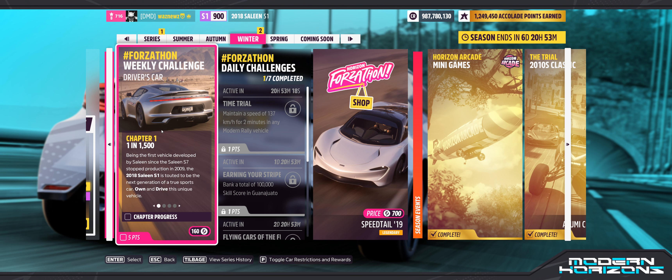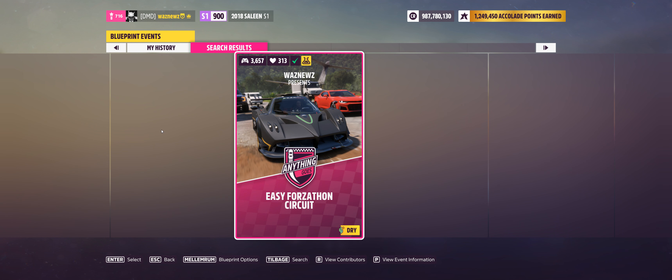Let's start with the first one - own and drive the car. Okay, so clearly own it. Now, to win two road circuit race events, I'm going to go into Creative Hub and Blueprint Events, wait for the pictures, then search for 87694085-1. Don't worry, this is in the description below the video. It's an easy Forza-thon circuit where there's no AI - all you have to do to win is get to the first checkpoint.